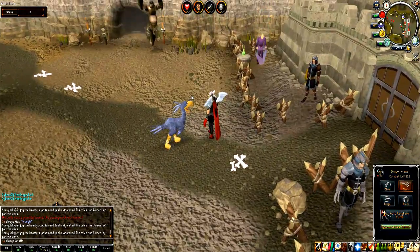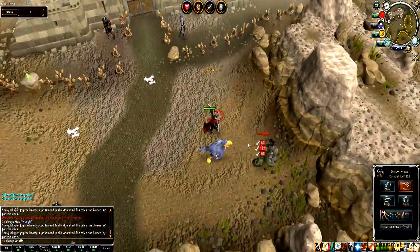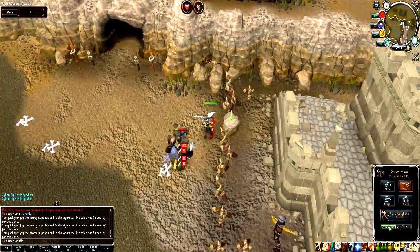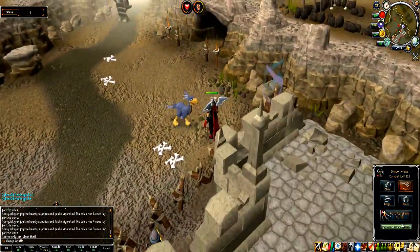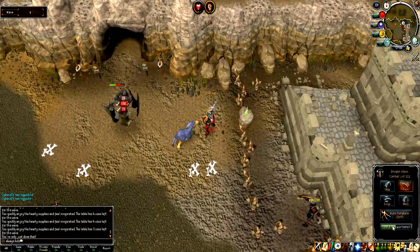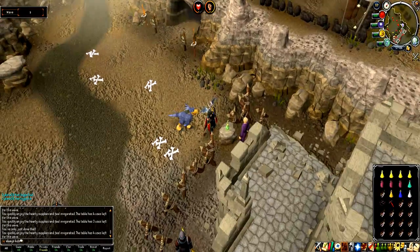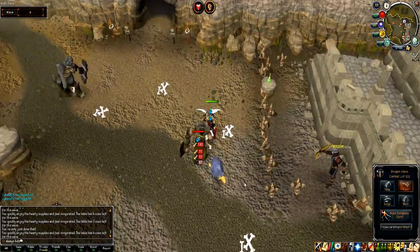Later in the waves it gets progressively harder to kill all the monsters, but it's still quite easy — I almost always kill them in one hit. You can kind of camp at the supply table. Your first real threat for low defense is the Troll General — it hits quite high. You can try to lure it, which is a good method.